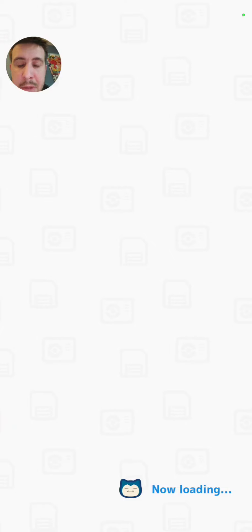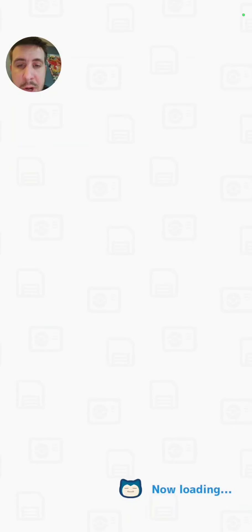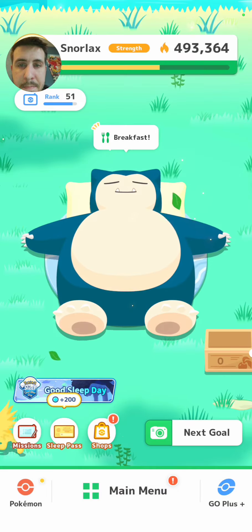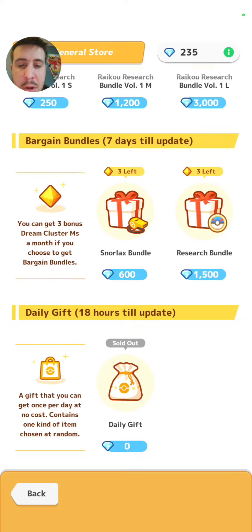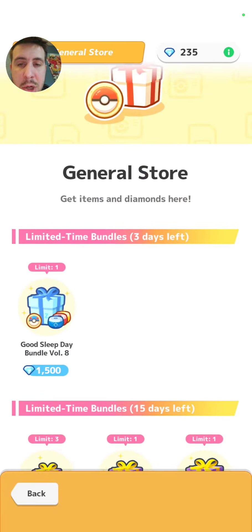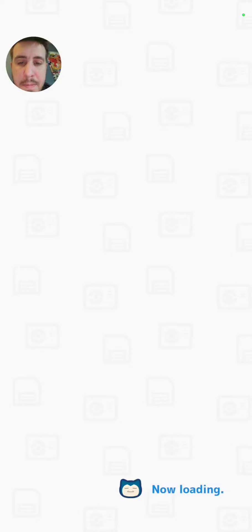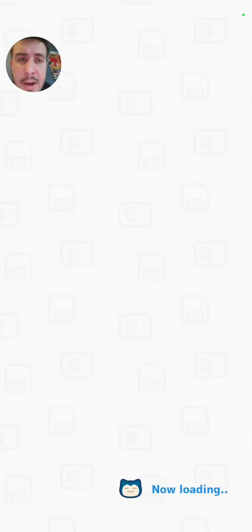I do want to get the missions here real quick. Looks like we got 14 biscuits — still have a couple other things in there as well. Let's go to the shops — we were already in the shops, so I'm assuming it's just to show us that the Raikou Research Bundles are here. Those are here now, go check them out. And then on top of that, I think we're going to get our sleep pass points and go check out the research community here real quick.